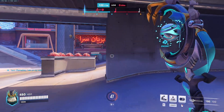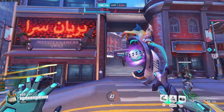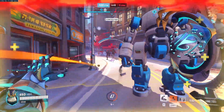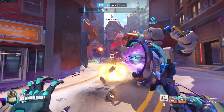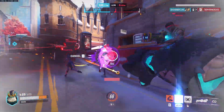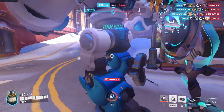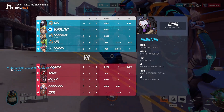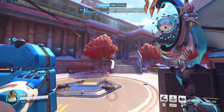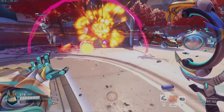Alright, let's group up with the team now and try to make some magic happen here. Junker Queen is low — boom. We got a quick triple kill, team kill. That was perfect. 14 and 1. I was about to say chat, but I'm not even live. Alright, let's see if we can get it here.